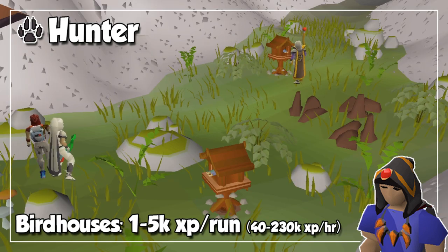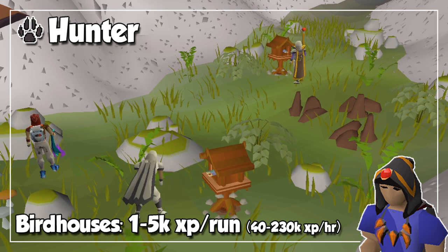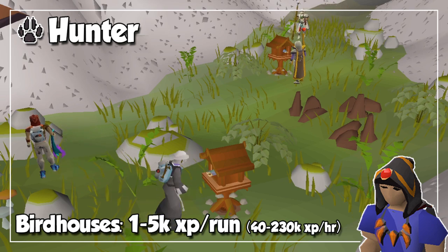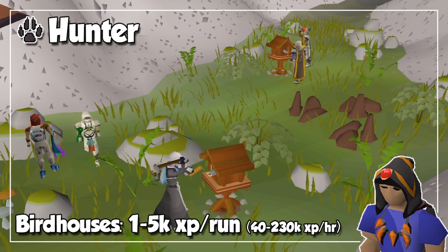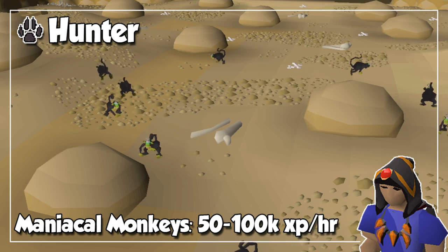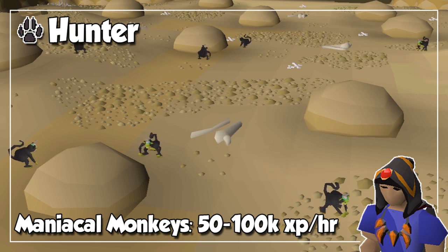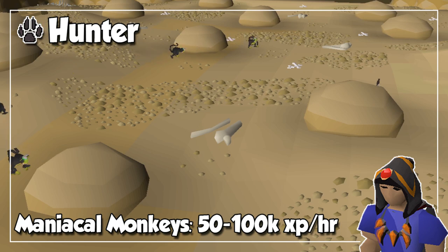If you ask me, Hunter is one of the most intensive skills to train because you have to set up so many traps almost non-stop, but there are actually two great methods that require barely any clicks to get pretty decent experience per hour. First, I would recommend doing birdhouse runs every hour, which literally takes one minute and will also give you a nice chunk of GP per run. When you get level 60, and after completion of Monkey Madness 2, you also have access to Maniacal Monkeys which give 1000 experience per catch, and since they take slightly longer to take the bait, you will have more downtime to set up your next trap. Keep in mind that this is not amazing experience per hour, but it won't destroy your wrists as opposed to training with other methods like Chinchompas.